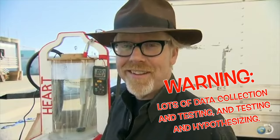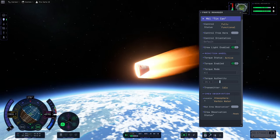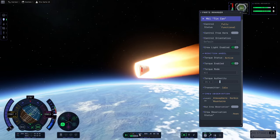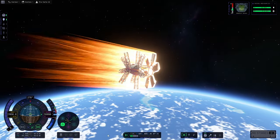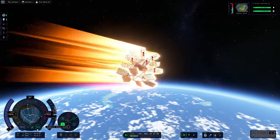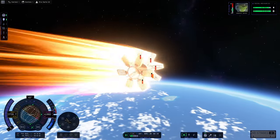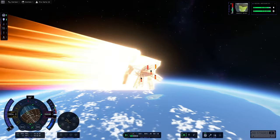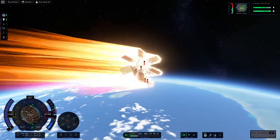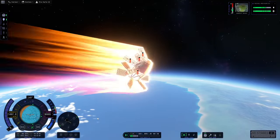Remember kids, the only difference between screwing around and science is writing it down. I'm going to take you through this in the order that I tested stuff and let you take the same journey I went on. After I got this comment, the first thing I had to do was just make sure they didn't nerf it so much that a capsule doesn't survive re-entry after the update — and it doesn't. I built, as they mentioned, a questionable craft, and was also thinking about how heat shadowing kind of works.